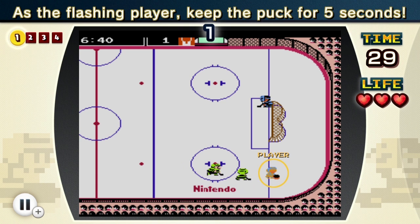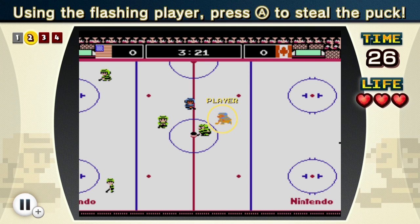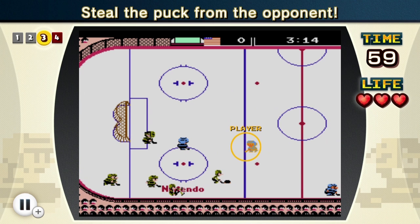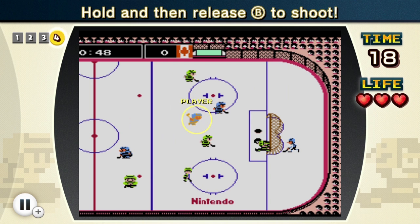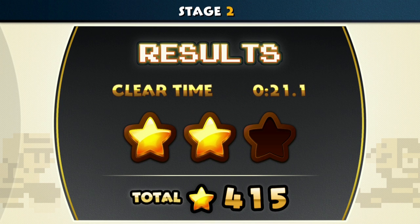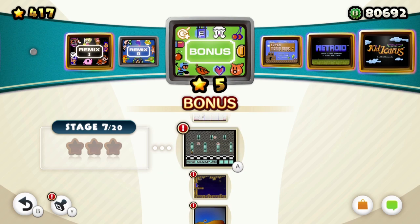Now here it looks like a totally new game. As the flashing player, keep the puck for five seconds - so we have some actual ice hockey. We are back to NES sports; there was a lot of that in NES Remix 1. Hopefully it's not a huge deal here, because some of the sports games kind of sucked in the original. There's like three different stages of this just in bonus, so I guess we'll be playing those eventually.